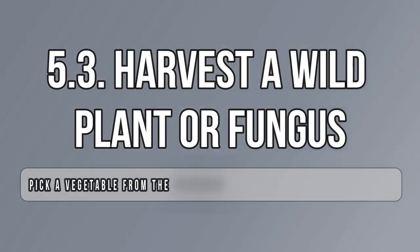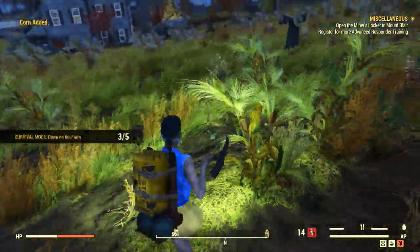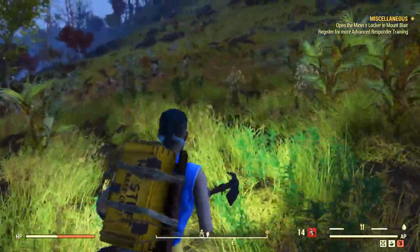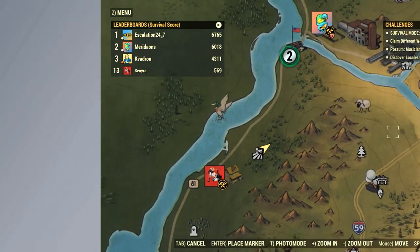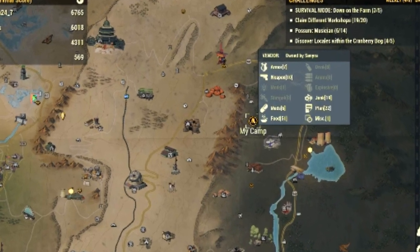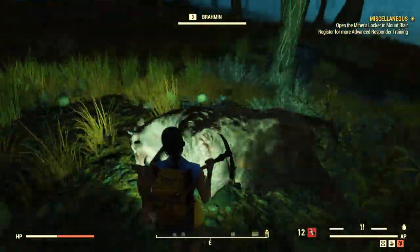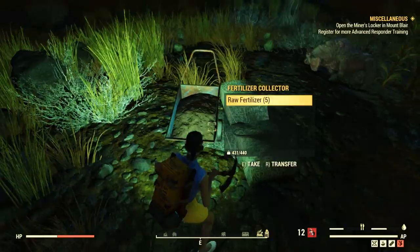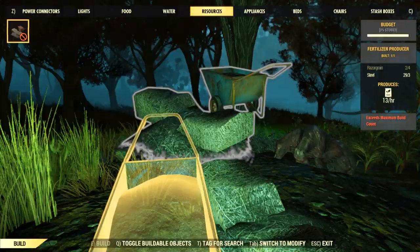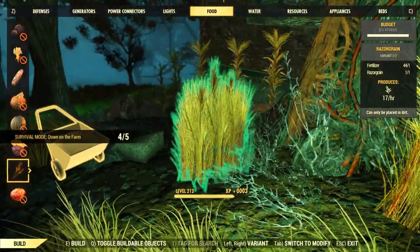Since you are here, you might as well pick up some crops because that's also part of the challenge. I went ahead and picked some corn — it works just as well as any other wild plant. There are more crops around this farm to choose from. Go ahead and collect enough corn to plant one in the workshop, or alternatively head to your camp. You just have to plant a crop and that's basically it.